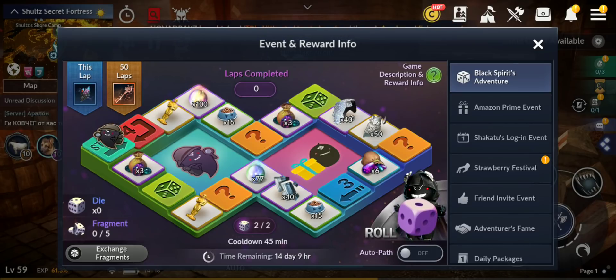To use the dice you need five fragments. I already have two. You get these fragments from hunting in the world, and once you collect enough you can start using them whenever you want.